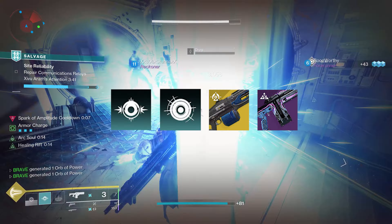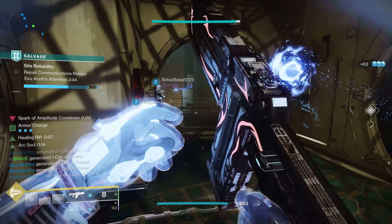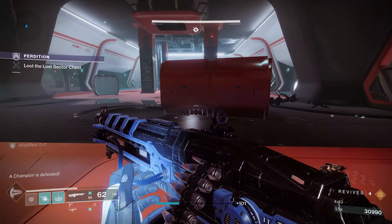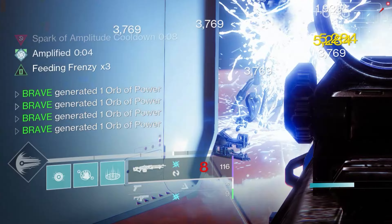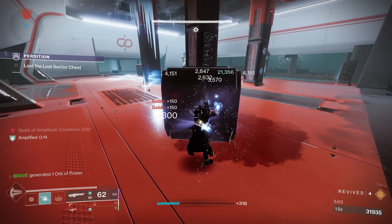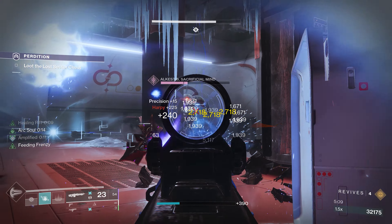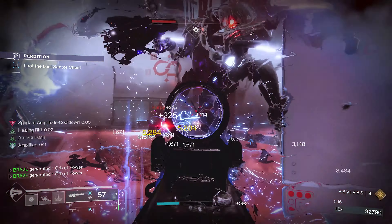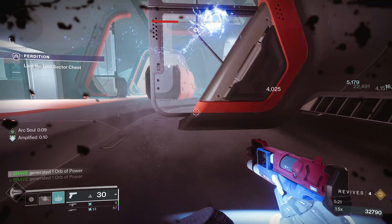Nearby teammates are also getting additional ability energy. If you got multi-kills with your melee, grenade, or Arc weapons, you've likely generated a bunch of Orbs of Power. Consuming those orbs activates Innervation and Recuperation — so if you're lacking grenade energy, Innervation covers it, and if you took damage, Recuperation keeps you in the fight. In no time you'll have your grenade, melee, and rift energy back.